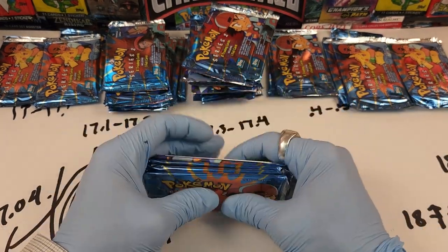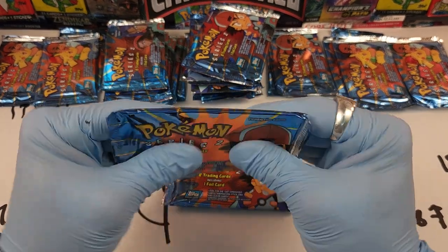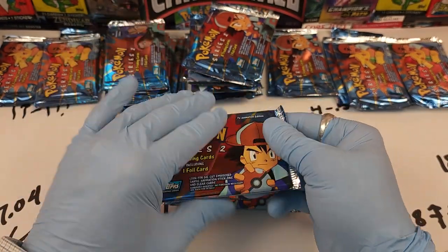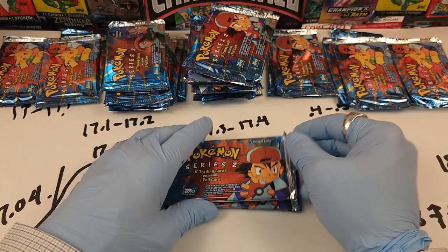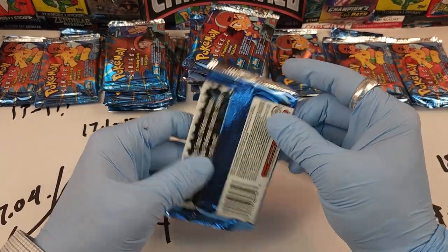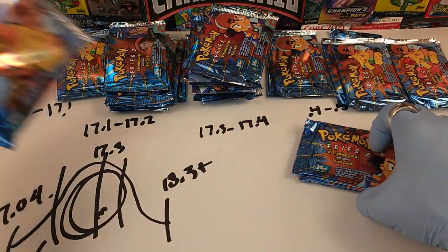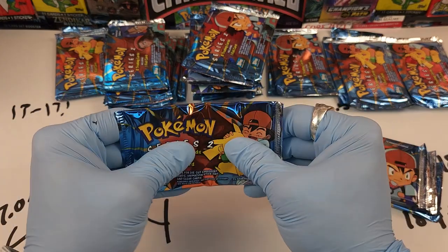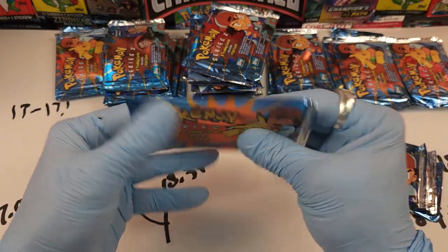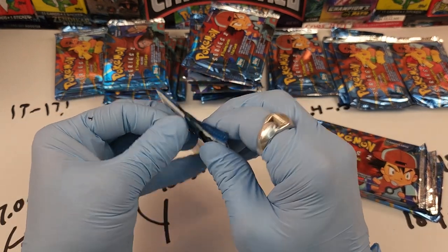As we discovered in the first video, we have fusing of the cards — they were stacked, and because they're stacked with weight on top of them the cards actually fuse together in some cases. We're going to start with the absolute lightest pack, which I believe will be a die-cut insert, but with the crinkling it could be destroyed.